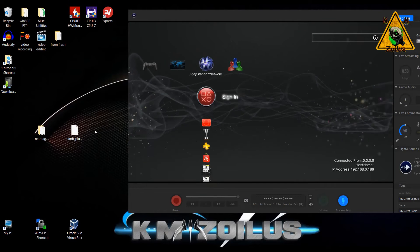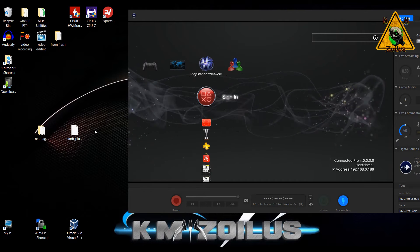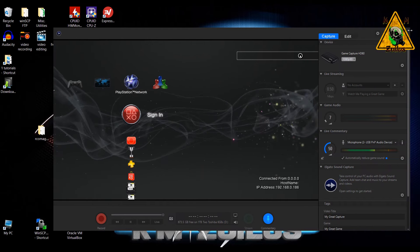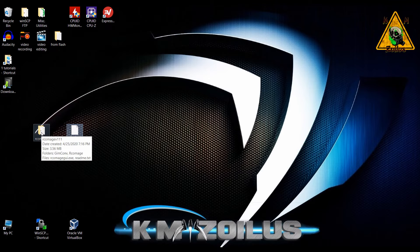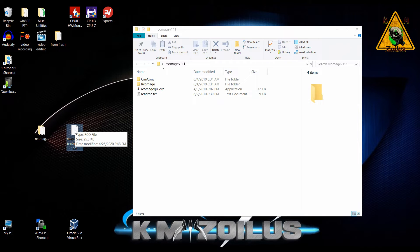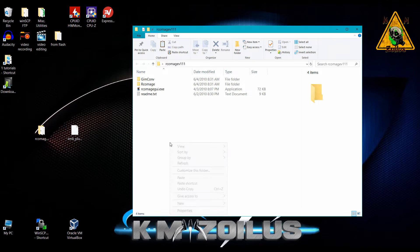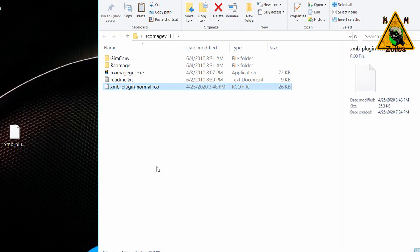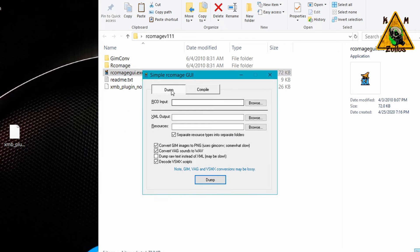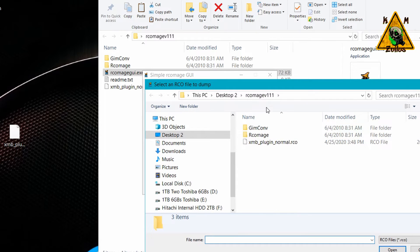You can also use a file manager, copy it to a USB, and bring it to your PC — whatever is convenient. Now open up your rcomage111 folder from the zip. Copy the xmb_plugin_normal.rco file we got from the PS3 and paste it into the RCO Mage folder. Then run rcomage_gui.exe — you may need to run it as administrator.